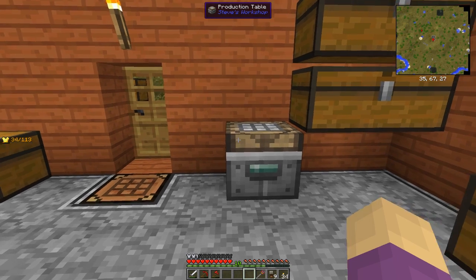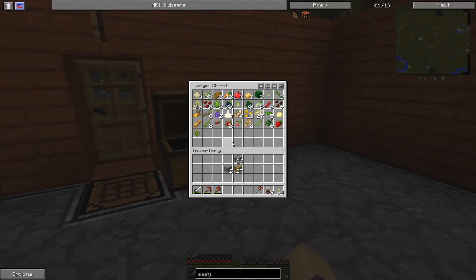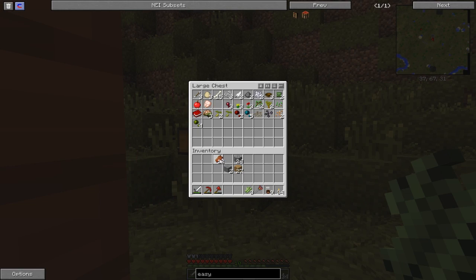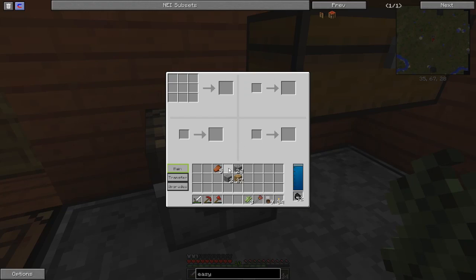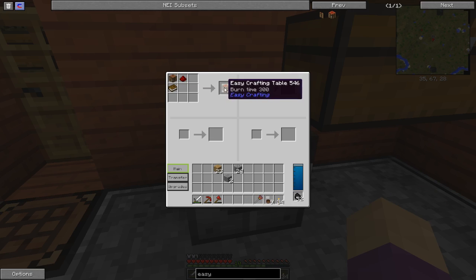The next thing I want to make is the easy crafting table right there. I'm going to need three of those. I don't think I actually have any real leather, so we're going to do patchwork. This is actually using less fuel per smelt now and we can still do it one at a time. We now have the easy crafting table. This thing is going to make our life a lot simpler.